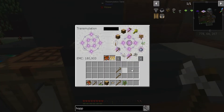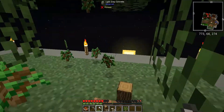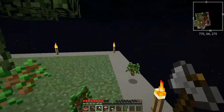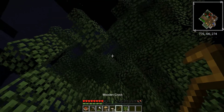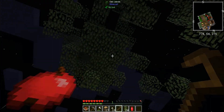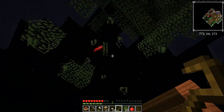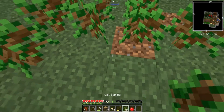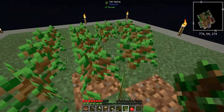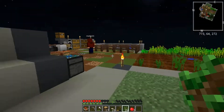I think I'm sitting at 344 EMC and I have 180,000. I've been doing a bunch of sieving, because ores give a lot - one iron ingot gives 256 EMC. Wood gives what, 32 per piece? Yeah, 32 per piece of wood or so.